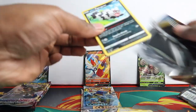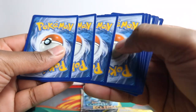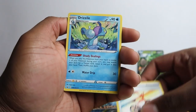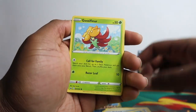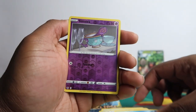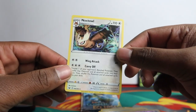Second Sword and Shield pack for the second tin: Psychic Energy, Rotom Bike, Drizzile, Bisharp, Zigzagoon, Gossifleur, Silicobra, Yamper, Krabby, Sinistea, and just a regular rare Noctowl in this one.